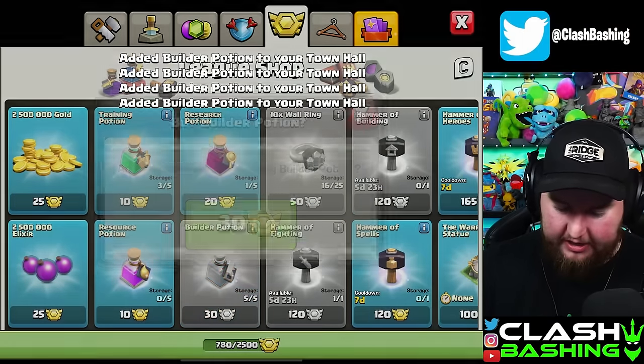We are cooking — this little upgrade spree has been kind of nutty. Looks like we've got all our bombs and giant bombs up to par. We'll start on the giant bombs now. Our little red air bomb is done in eight hours so we'll pop off one builder potion, come back, and upgrade it again. I don't know how many we've used but it's been a long journey.